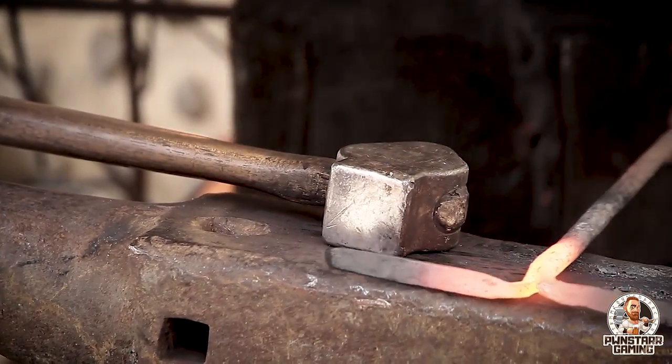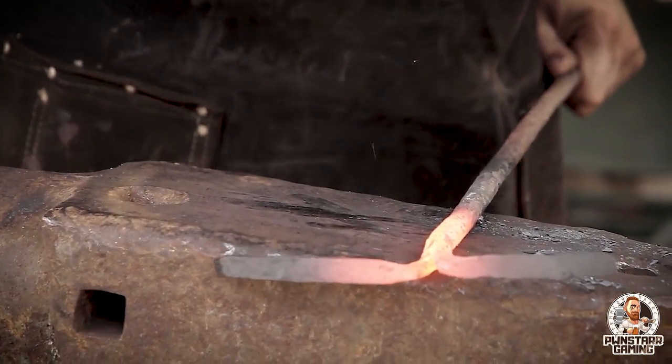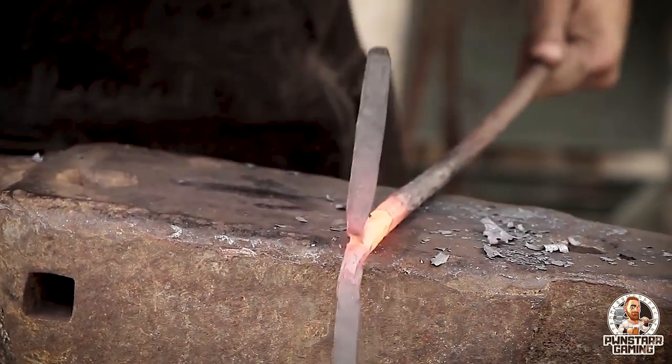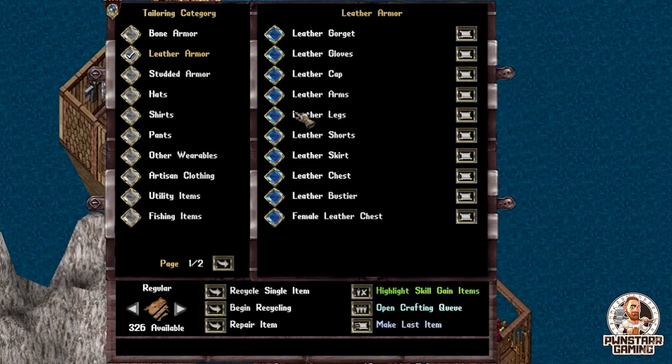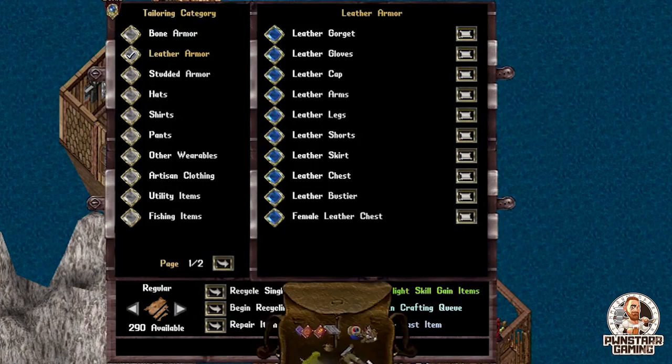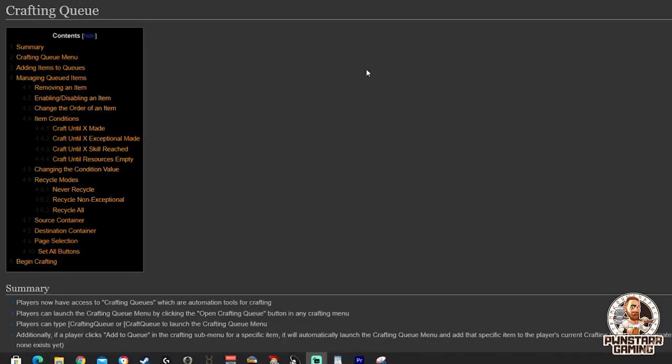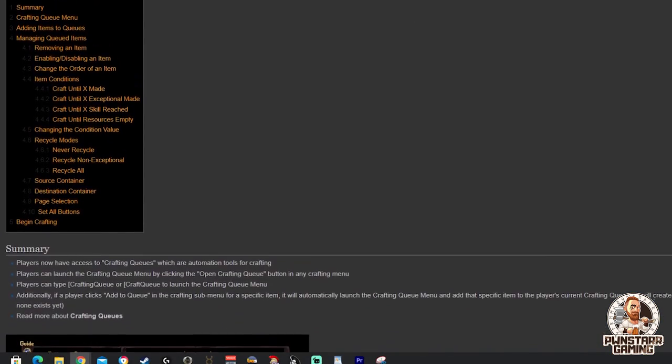Hail adventurers! Pwnestar here with Pwnestar Gaming. Have you ever wanted to craft a whole bunch of armor, different types of different armor? Maybe it's for your societies, maybe it's full suits of armor with shields and maces — the whole getup loaded into your shelf, or automatically recycled the ones that are not exceptional quality, but you just weren't some script master. Well, I've got news for you guys. Outlands has came out with the crafting queue system.